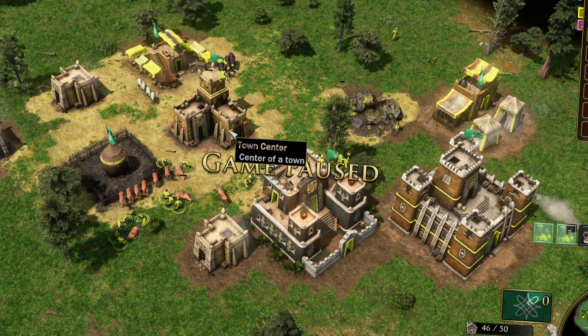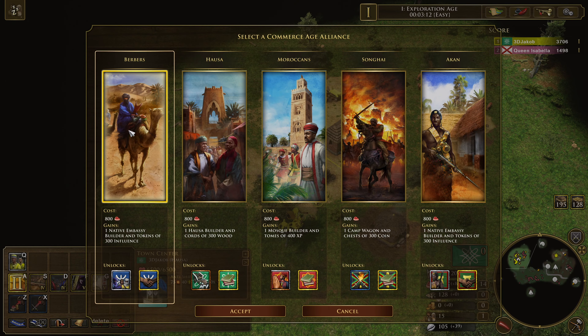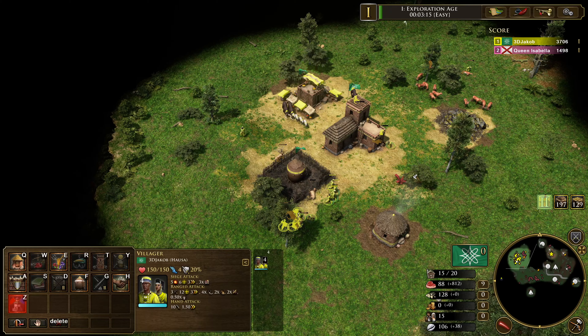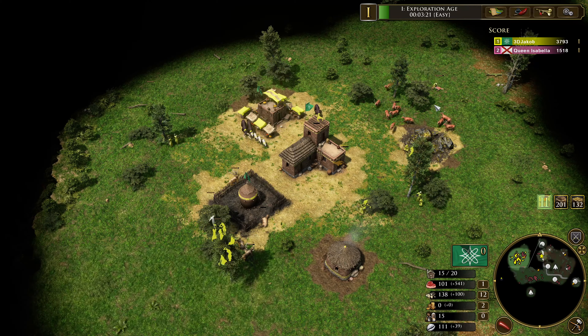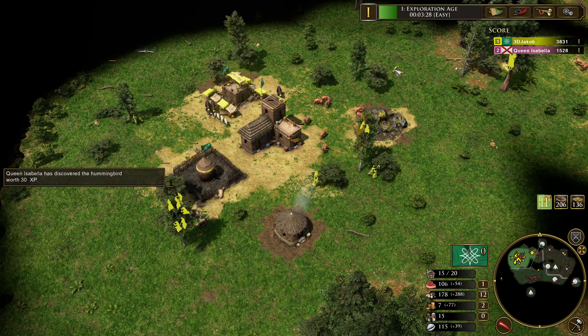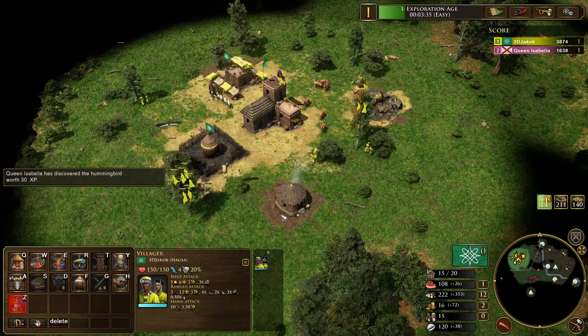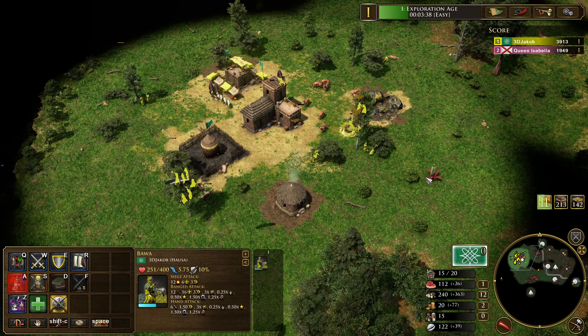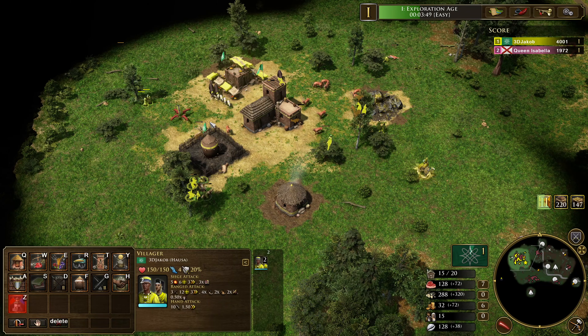Now let's look at the second option. This time we age up with the Native Embassy — the Berbers. The Berbers grant access to Berber Nomads, allow us to build Berber Camels, and give us the native building to train those units. I'm herding in my animals, gathering some wood since we'll need to build several buildings — aiming for about 300 wood. We'll also use a shipment to send the House of Kingdom when the time comes.